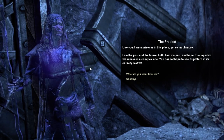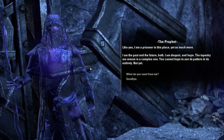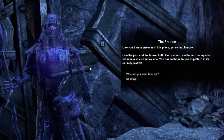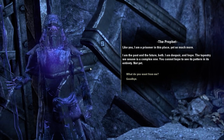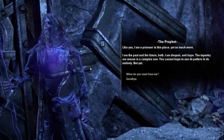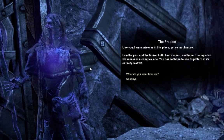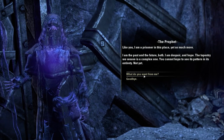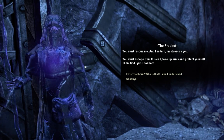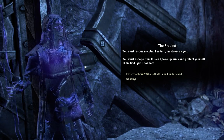Like you, I'm a prisoner in this place, yet so much more. I am the power of this — the past and the future. I am despair and hope. The tapestry we weave is a complex one — you cannot hope to see its pattern in its entirety. Not yet. You must rescue me, and I in turn must rescue you. You must escape from this cell, take up arms and protect yourself, then find Lyris Titanborn.